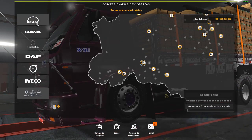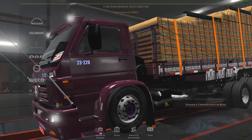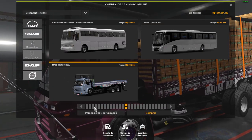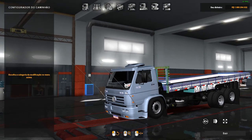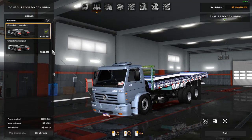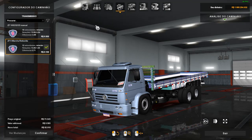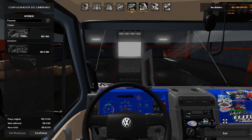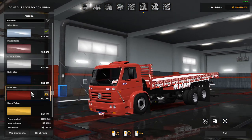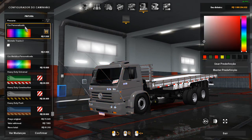Vocês vão ver na concessionária da MAN, ele vai estar na MAN. Dando uma dica pra vocês: vocês sabem que no ETS 2, no DirectX 11, pra quem tá jogando DirectX 11 na versão 1.36, o jogo tá dando umas bugueiras com relação à pintura. Eu sugiro você jogar com a cor personalizada, porque aí não vai dar problema.